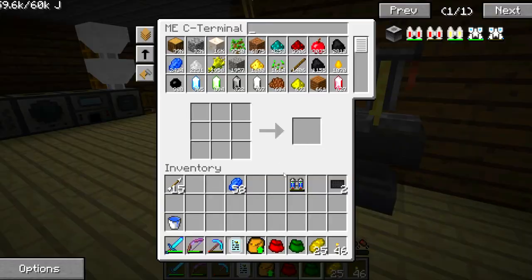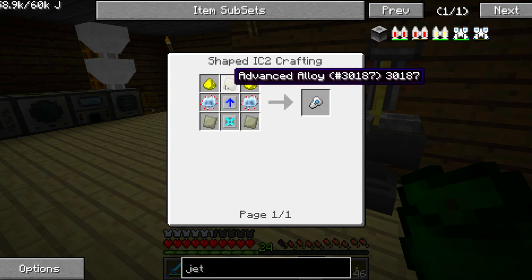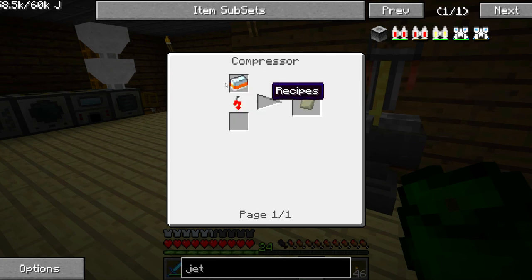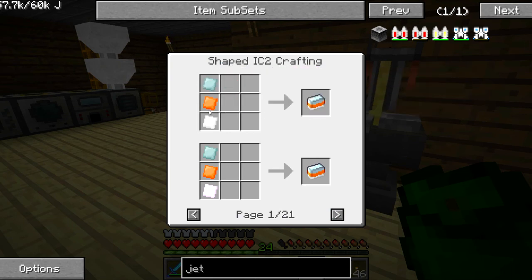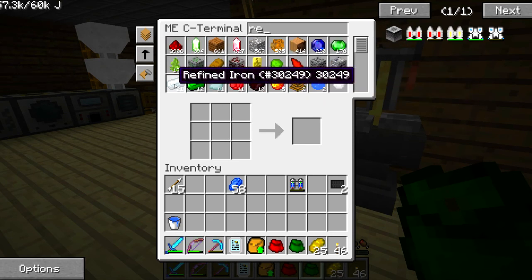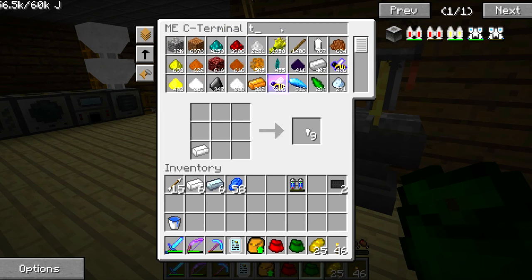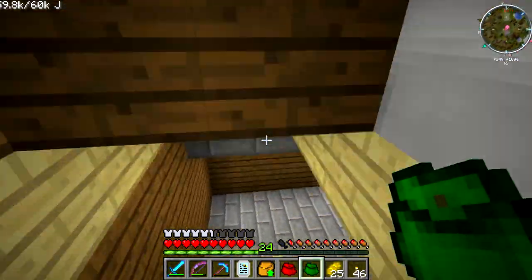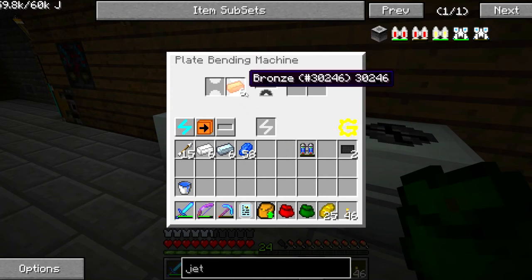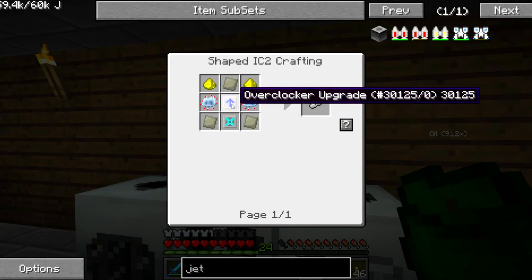Now we have the advanced lappack and the jetpack. We also need two carbon plates - I have those in my bag from when I was going to make solar panels. Then I need engine boosters, which are involved. I'll need six advanced alloy, which takes refined iron plate, so three sets of six: six refined iron, six bronze, and six tin. Let's go put these in the plate bending machine. Greg Tech and his arbitrary steps.